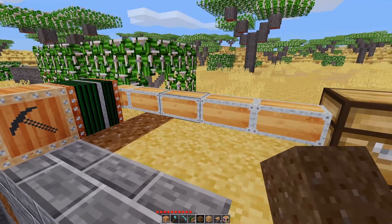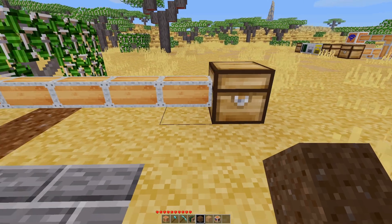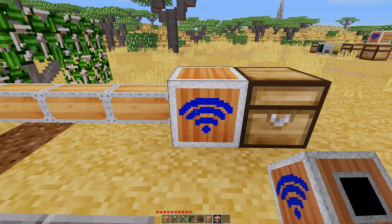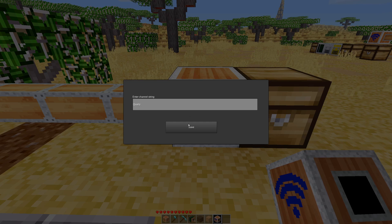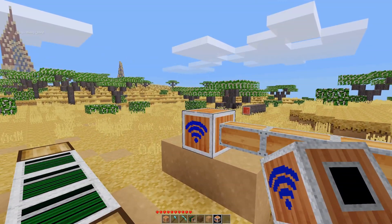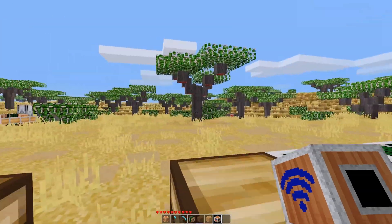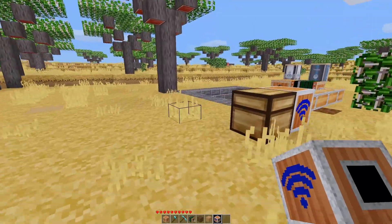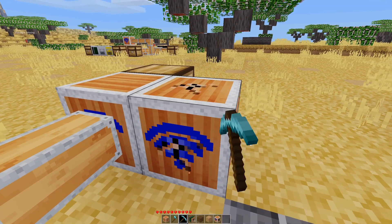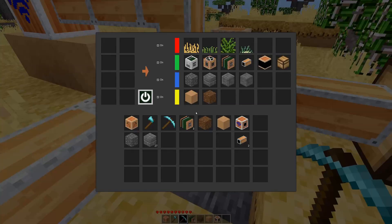Of course, doing just that is a bit lame on its own, so what makes more sense is to integrate the quarry output back into a sorting system. After some placement fiddling — the quarry needed its pair placed correctly — now it's working. When we kick this back into gear, we should have items from the quarry coming back over to the sorting system.